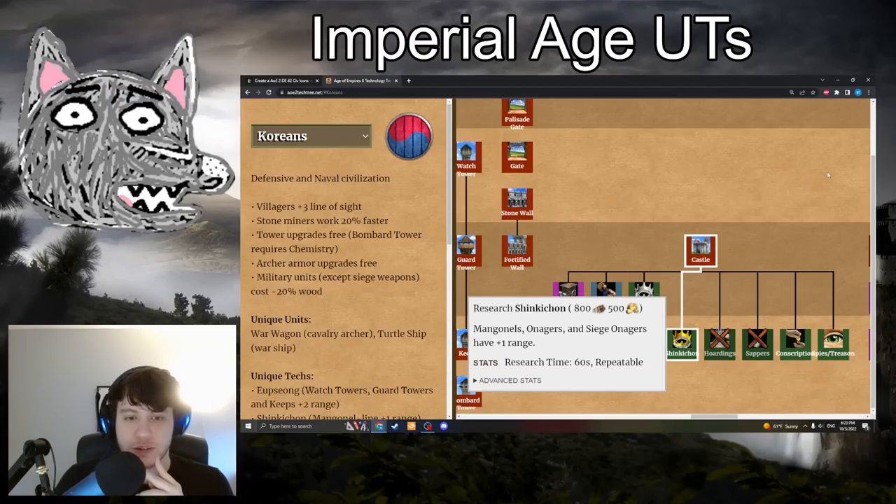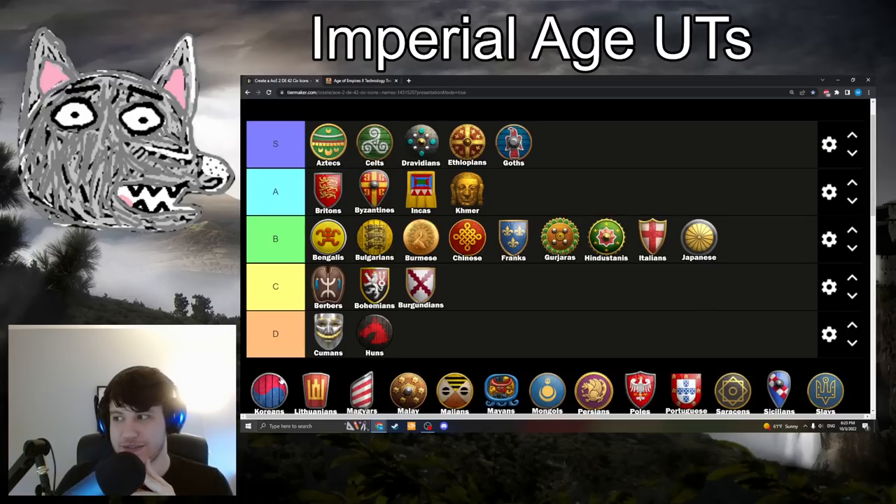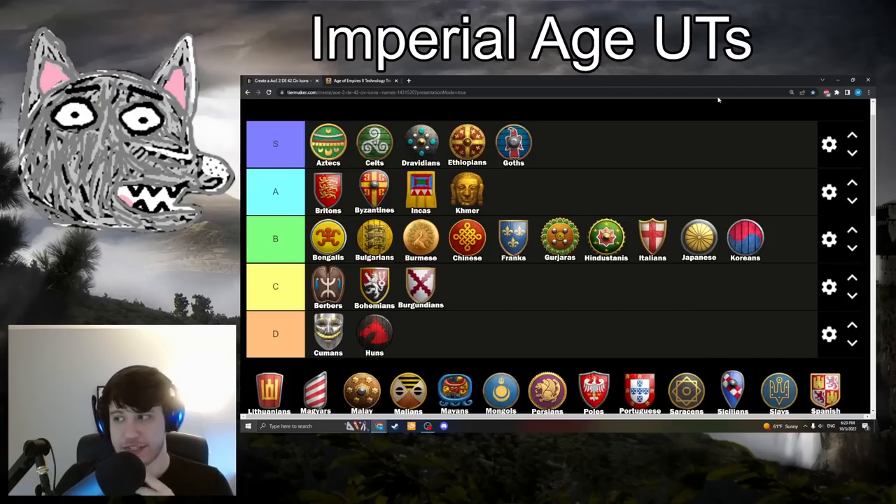Koreans have Shinkichon: 800 wood, 500 gold. Mangonels, Onagers, and Siege Onagers gain plus 1 range — essentially getting half the effect of Siege Engineers on top of Siege Engineers, so you get that redundancy, which is really good. Still going to be B-tier. It's not like the insane days when this used to give plus 2 range with Koreans also having plus 1 range onagers. You get 10 range max, which isn't a huge breakpoint — you're still not outranging defensive structures. But it's still good, it helps protect your Siege Onagers a bit better and lets you fling rocks from far away. Just not quite as insane as Furor Celtica.